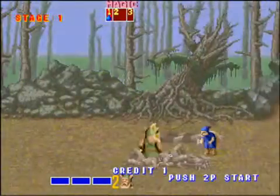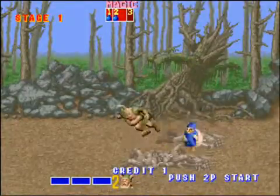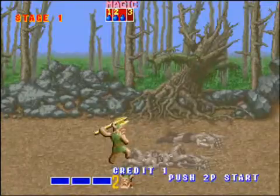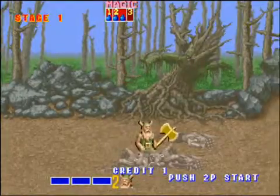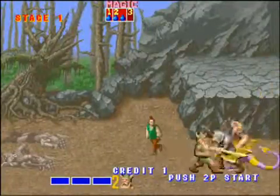Deathadder also killed Gilius' brother, so this is why Gilius is doing this. You'll have to ignore the fact that Gilius also has a Golden Axe — it's a pure coincidence, it's not the same Golden Axe as the one Deathadder has.